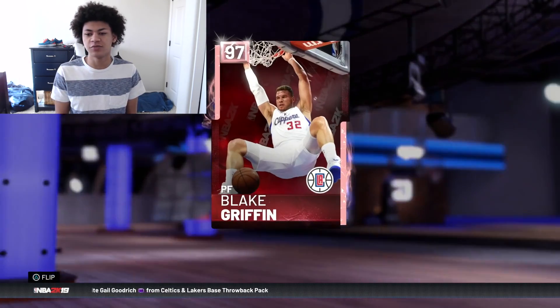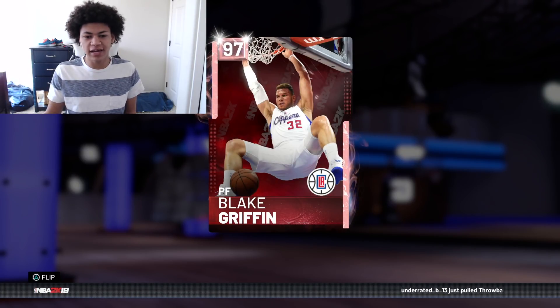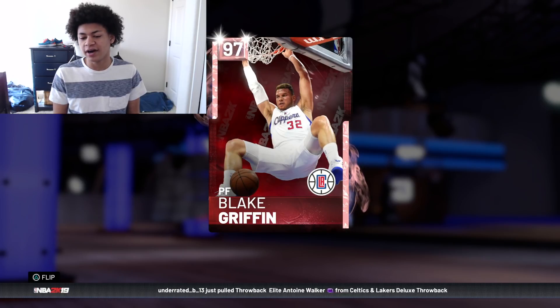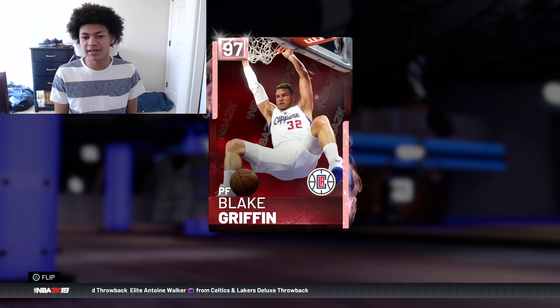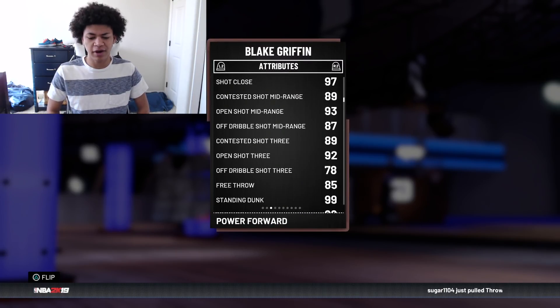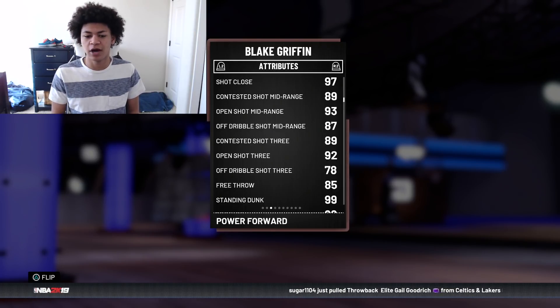Moving to the power forward position, we scooped up this Pink Diamond Blake Griffin for only 140,000 MT. Because of the 20th anniversary lock code, there was a huge market crash on the 20th anniversary pink diamonds, so I took advantage of that. This card is a walking bucket — the Slashing Takeover makes him a god, and he's a great rebounder as well. You can easily put him at center, but I'm going to run him at power forward because I like having big bodies with height in Unlimited.